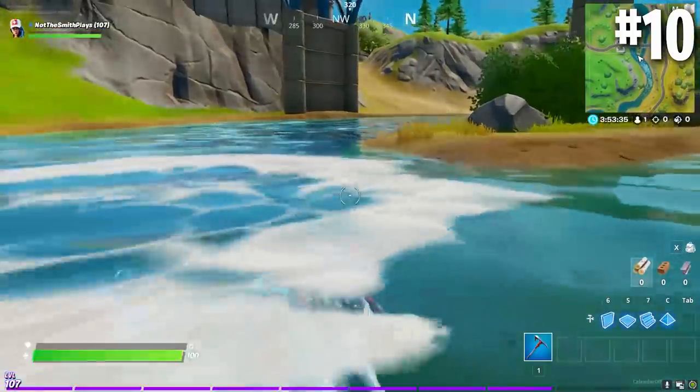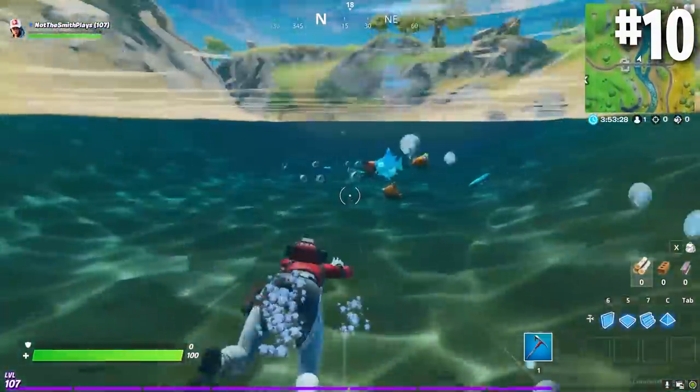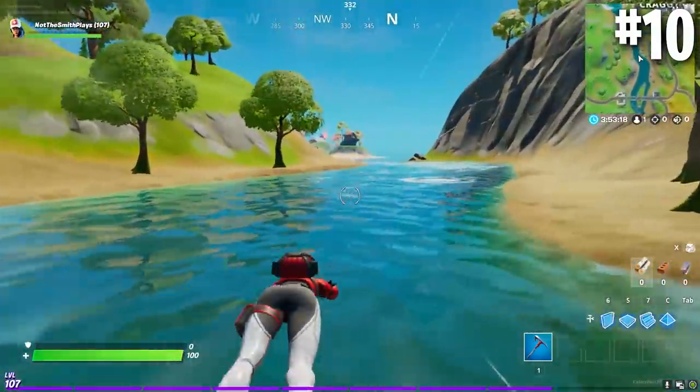Moving on to number 10, let's talk about the swimming mechanic. That dolphin dive through the water seems like such an original and creative idea on Epic's behalf — but it is actually a reference to something else. Fortnite is truly infamous for taking pop culture references and throwing them into the game, and this is yet another one. The swimming mechanic is a reference to the movie 'Don't Mess with the Zohan' — there's a scene where Adam Sandler uses that swimming technique to catch up to a moving Sea-Doo. Well done, Epic.